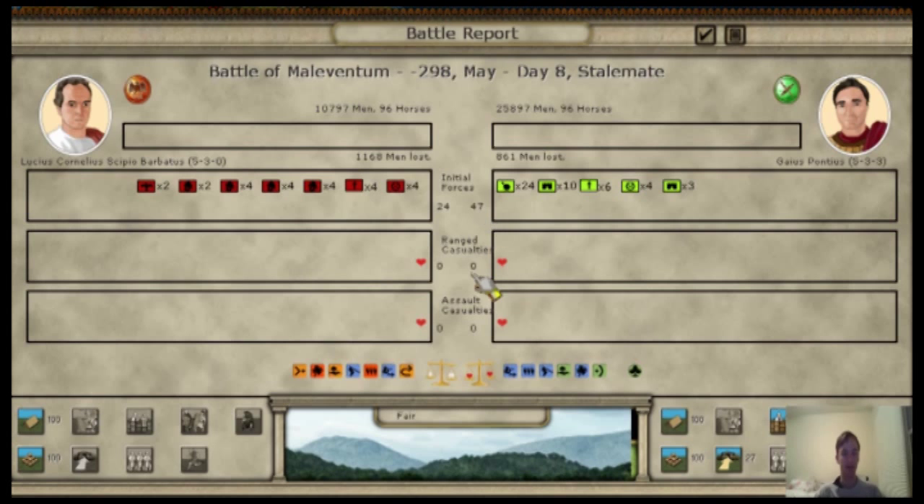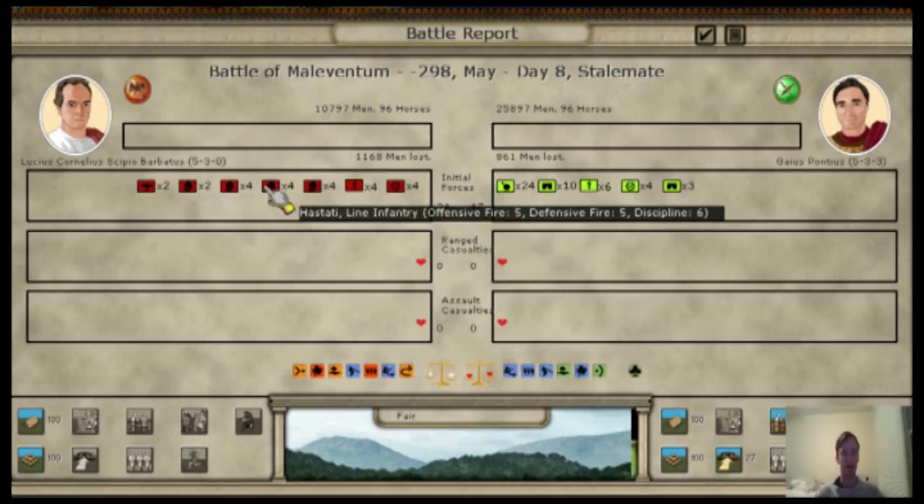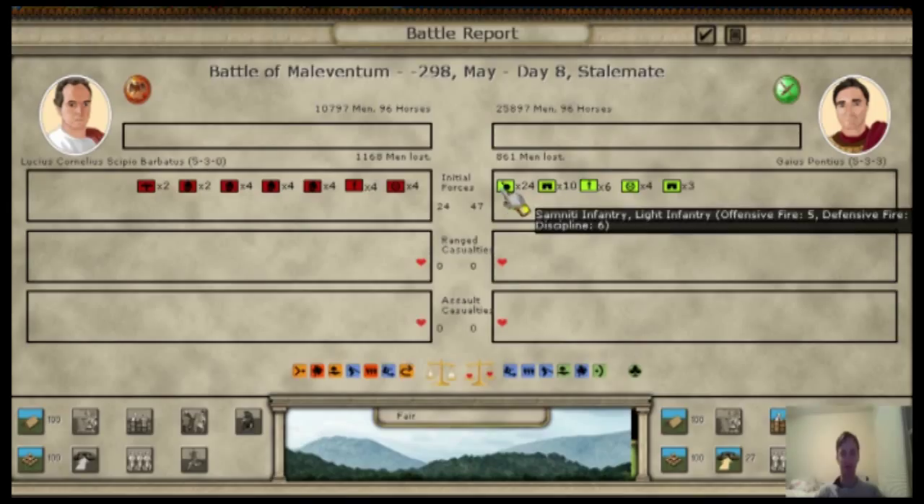Now the battle screen pops up and there are a couple of options here. You can see what kind of forces you have — the legions, the principes, the hastati, and the triarii. This is before the Marian reform, so it's using the old Republic style of fighting. The enemy forces are also shown here — Mount Samnite Infantry, for instance — and there are different stats representing different abilities and power.